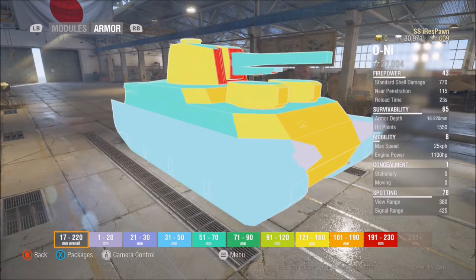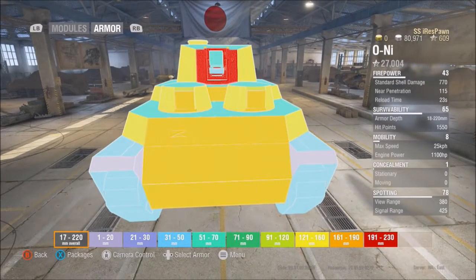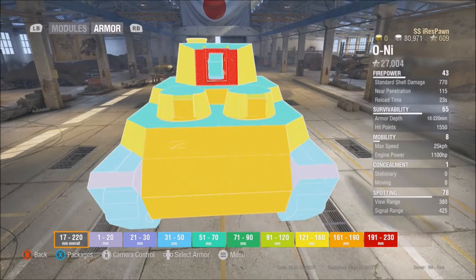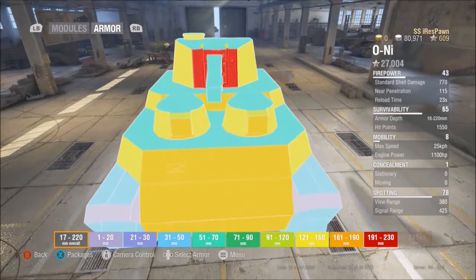Now the armor. As you can see from the front, the mantlet is 191 to 230. The cheeks are pretty good armor at 121 through 160. The front plate is 121 through 160. And most people like to call them the boobs, but they're actually just the small gun turrets on the front.